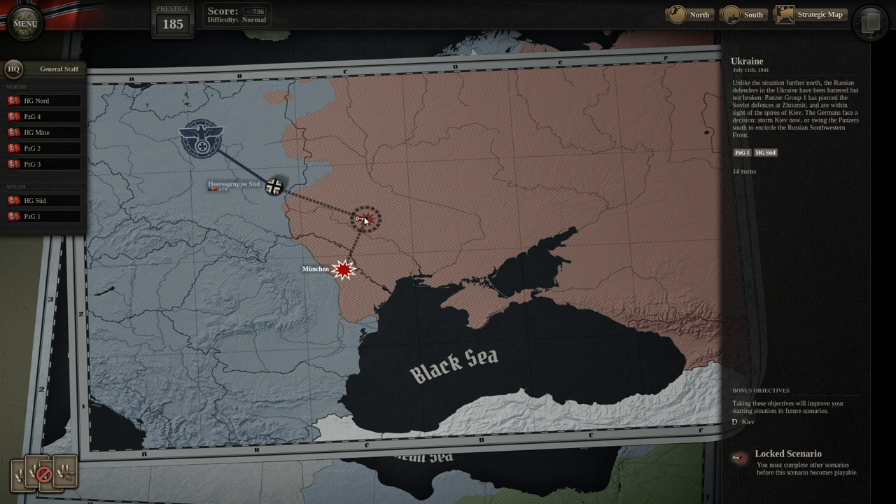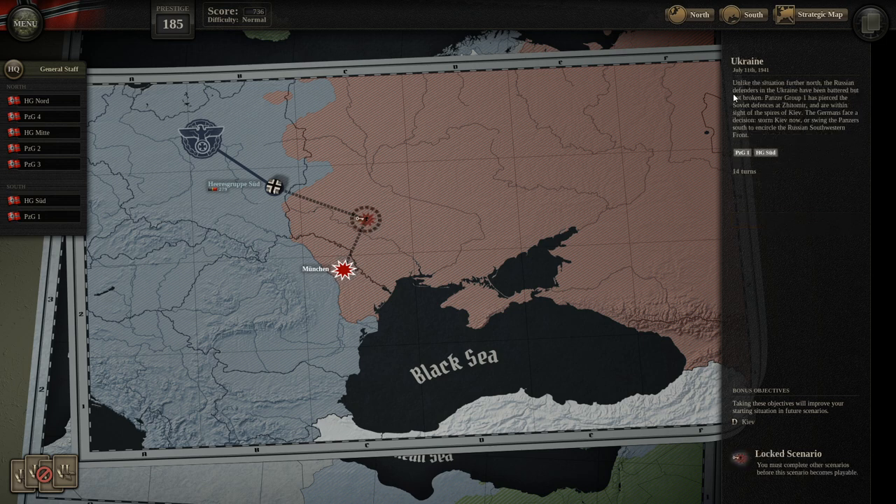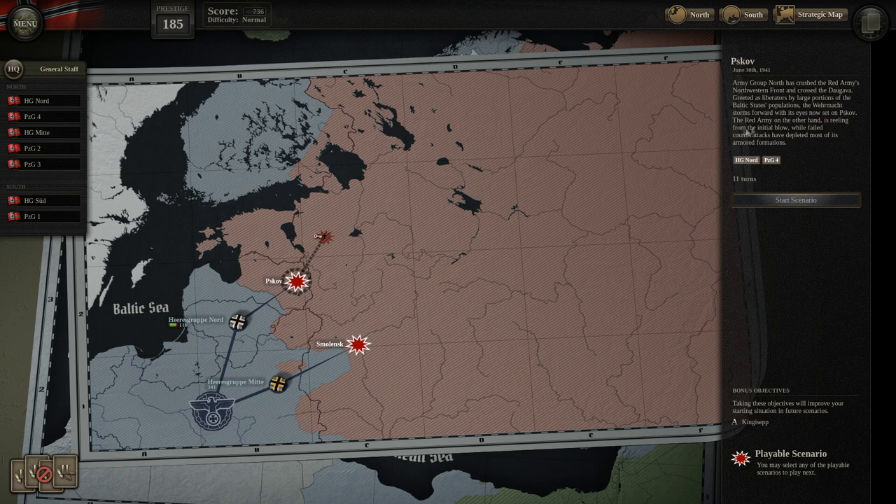In Army Group South, it looks like our next battle will be Munchen — I think this is the drive into Bessarabia, and then after that we'll get the Ukraine. It looks like a bonus objective is Kiev. If we take Kiev, that'll influence future battles and probably give us an alternate history scenario. If we don't take Kiev, I'm assuming the next conference will have the actual Battle of Kiev.